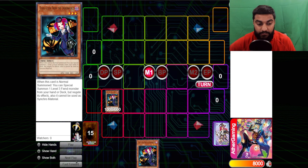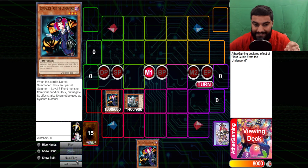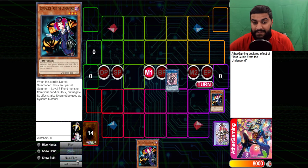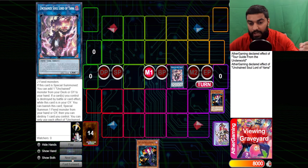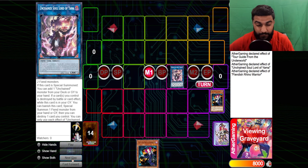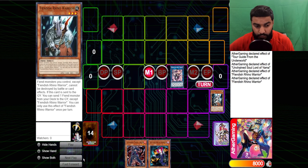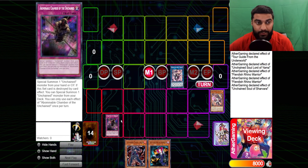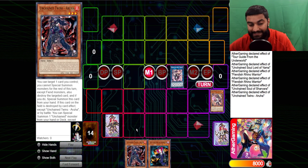So we summon Tour Guide, Tour Guide triggers. This is a very generic play and you almost always want a setup similar to this. You go Tour Guide, summon Rhino, and then as soon as you can: Yama chain link one, Rhino chain link two — or Yama chain link one, Sharvaro chain link two — you want that to the best of your ability. So Yama grabs Aruha, Rhino triggers to dump Sharvaro, and Sharvaro triggers to set. We're going to set Abominable Chamber of the Unchained. Like I said, it depends on the combo lines — you almost always get Escape depending on what you want to end with.